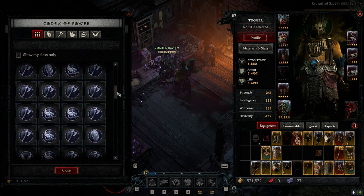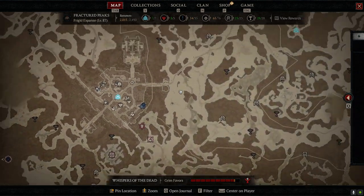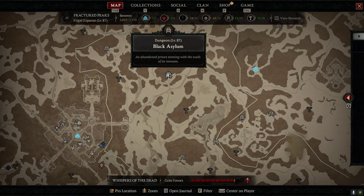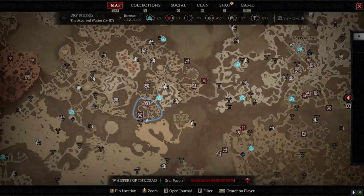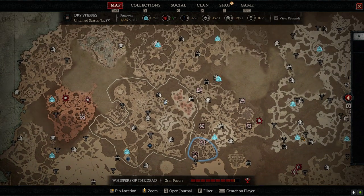These are going to be all of the legendary aspects you have unlocked. Now, if you wonder how to get a legendary aspect unlocked, you go do a dungeon and you complete it. So let's see if I have one that I have not actually completed yet — I think I've completed most dungeons.